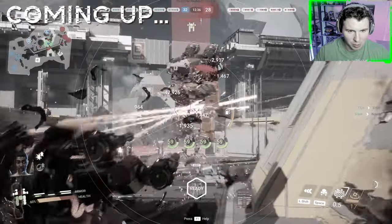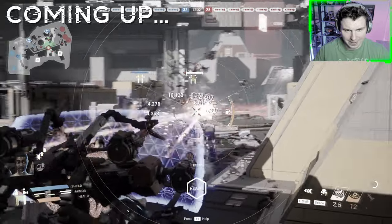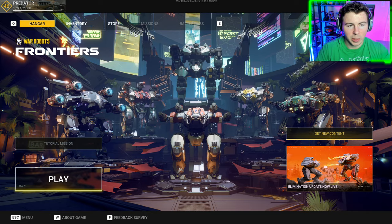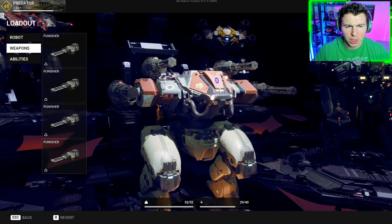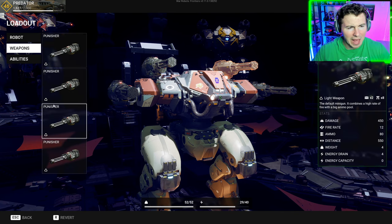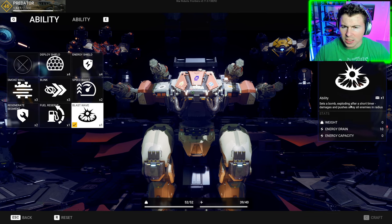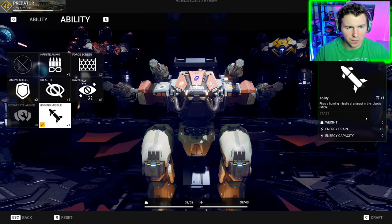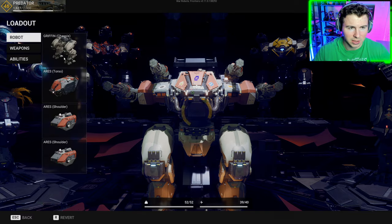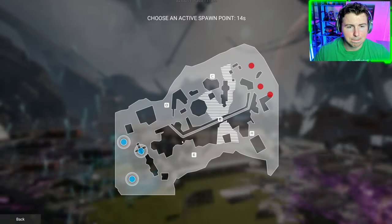I've really been wanting to try this new explosive bomb ability. I saw it in the trailer for the update but haven't seen it in the game yet. I just unlocked one — it's called Blast Wave. It sets a bomb that explodes after a short timer, damages and pushes away all enemies in radius. That sounds pretty cool. We also have enough energy for a homing missile, but the homing missile kind of sucks, so let's give the Blast Wave a try.